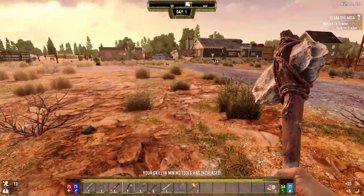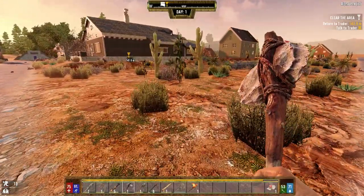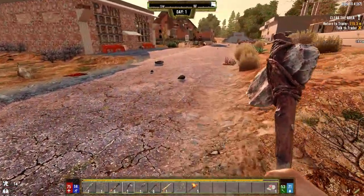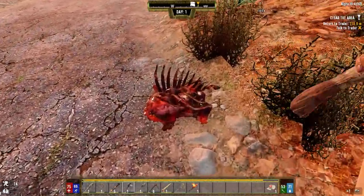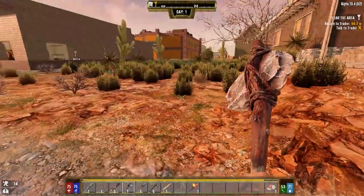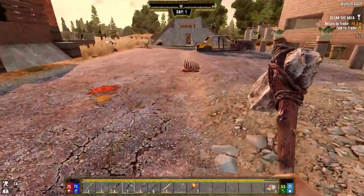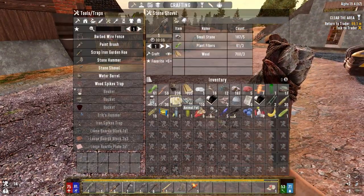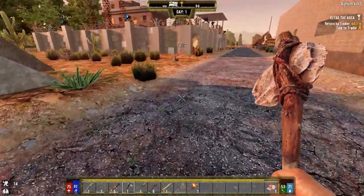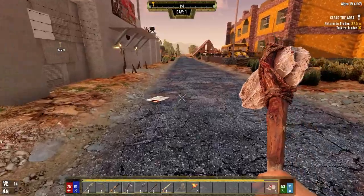Grab some bananas as we go - avoid all the zombies, good thing the house is really close by. Let's grab this corn though. I'm pretty sure it's the Compo pack POIs that cause the lag, because whenever you get close to one of these places there are usually zombies outside that spawn in and you get these lag spikes. We're probably missing nitrate powder - I don't think we're going to have enough for the next level of farmer, we only got 15.